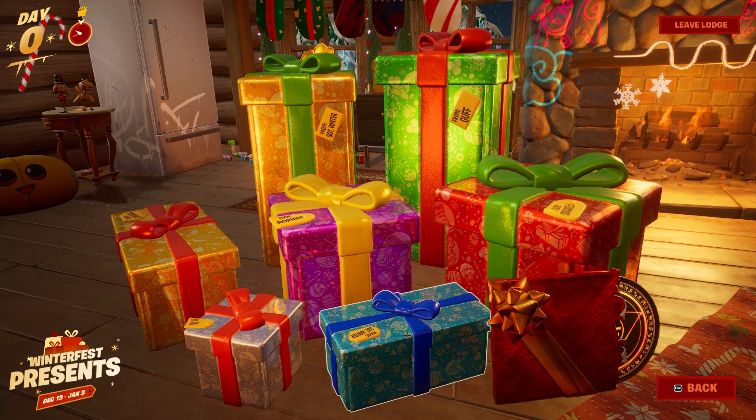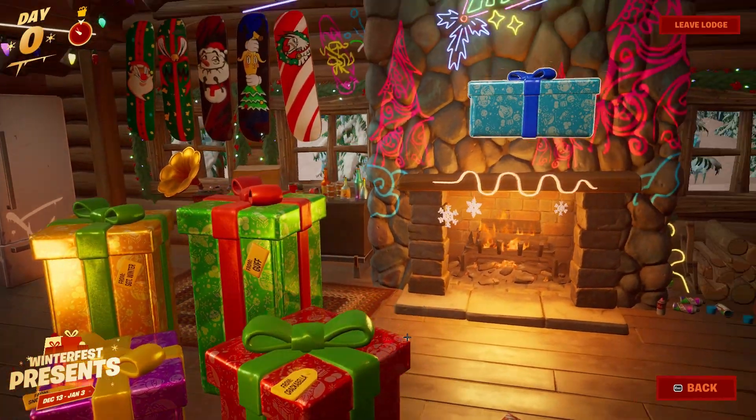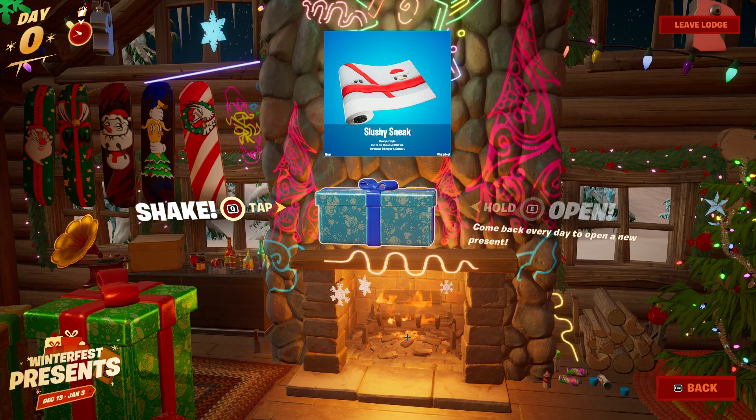Starting with this blue gift right in front of us, this is actually going to be a free skin wrap. It's called the Slushy Sneak — I'll put a picture of it on screen right now. It's mostly white with a little red stripe and a Santa Claus on it.